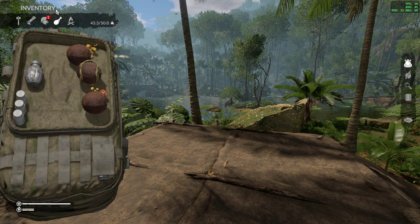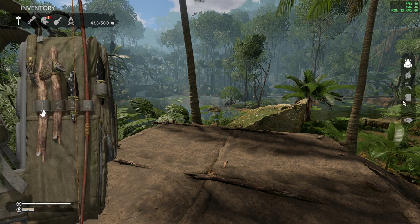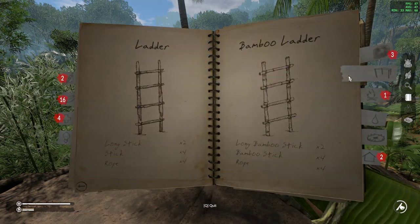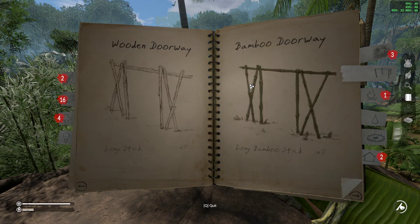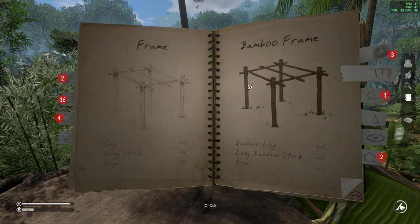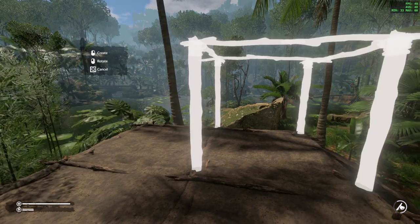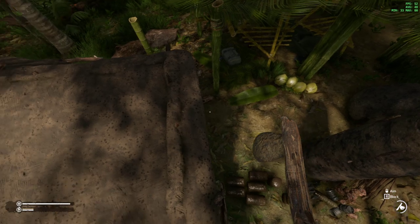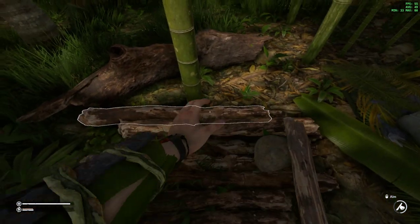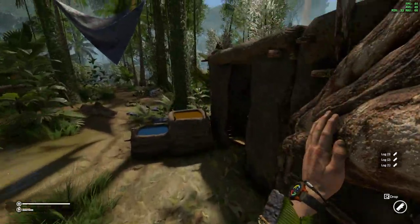Now we can build up here, which is pretty awesome — I've been waiting for this, this is going to be nice. We want another structure and there we go — you can now stack stuff on top of each other, three at a time.